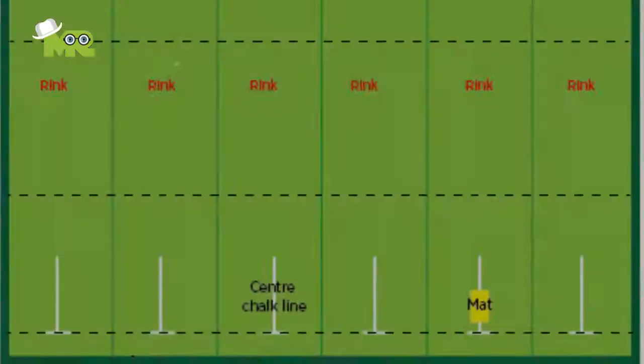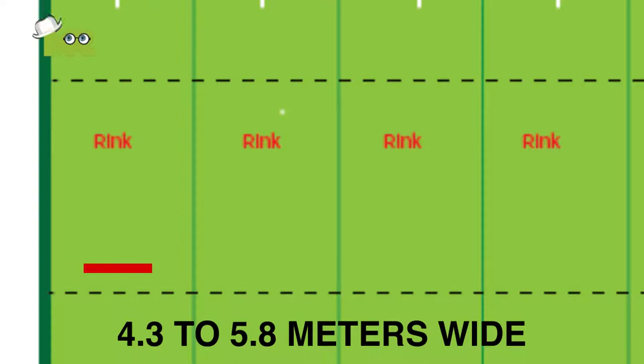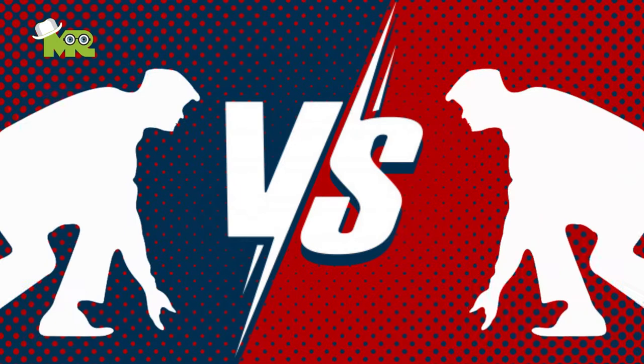Rules of Lawn Bowling. 1. The game takes place on individual rinks made in the bowling green. 2. The rinks are 4.3 to 5.8 meters wide and 31 to 40 meters long. 3. Lawn bowling can be played as singles, pairs, triples, and fours.